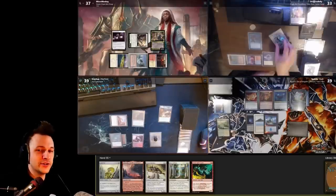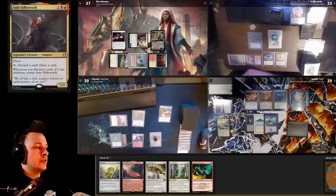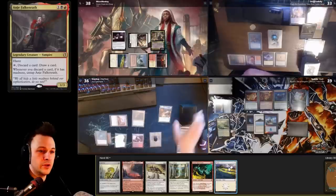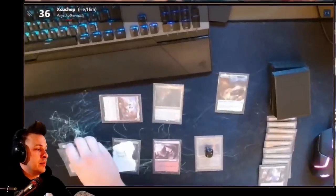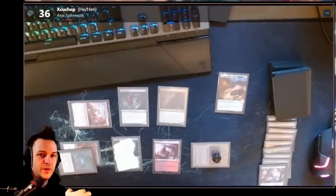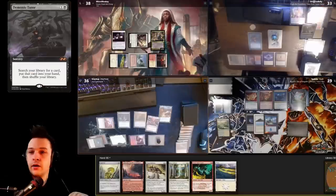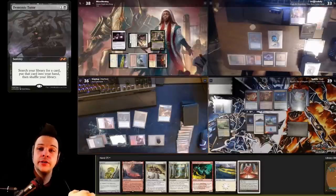Anji keeps discarding madness cards and drawing: discards Alchemist's Greeting, draws; discards Mudroc, draws; discards more madness cards filtering through his deck. Then a Verdant Catacombs land allows me to draw a card. He finds a Blood Crypt, activates Anji, casts a Hail Mongrel (basically an ETB creature), Anji untaps, draws, discards a Revolutionist with madness, draws, then casts Demonic Tutor. I draw a card because of Demonic Tutor — as does the fish player. He finds a Mana Vault and passes.